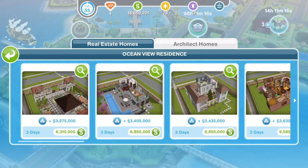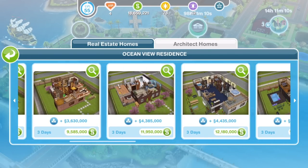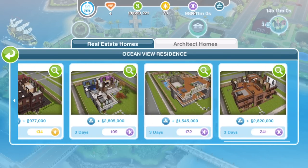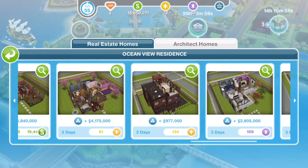There are 15 new homes. There are 10 simoleon homes which we have already taken a look at in another video — I will link it down below and on the screen. There are also two LP homes and three SP homes, and those are the ones we're going to take a little tour of today.